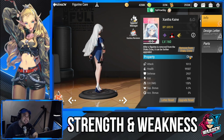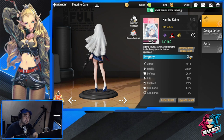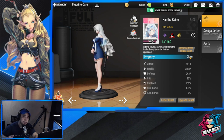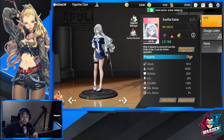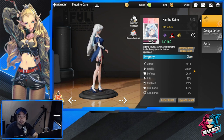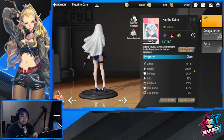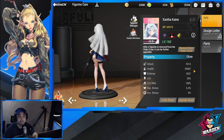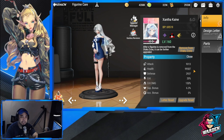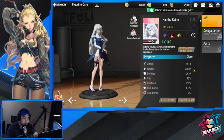For her strengths and weaknesses: she deals tons of damage especially on single targets, and when a target dies the damage dissipates or transfers to new targets. Her weakness is survivability — make sure to give her enough health so she can survive boss attacks. She has been killed in high-tier content, but this can be offset with additional HP.